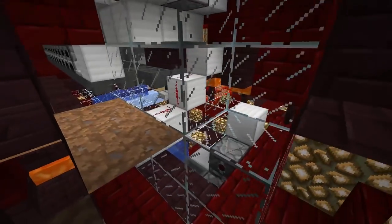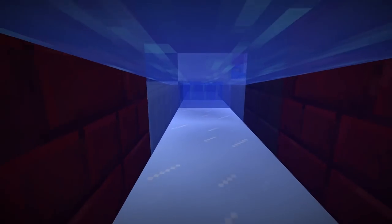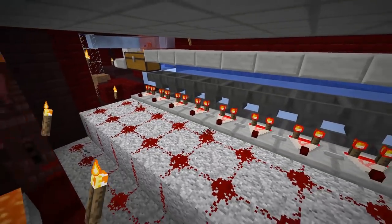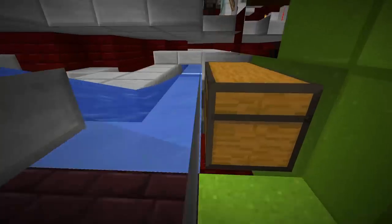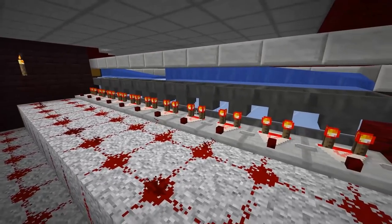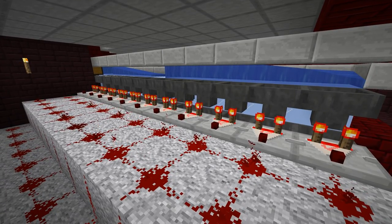Down below, we have the bulk storage system, which has a more traditional sorting system behind it. And that's the one we're going to be focusing on today. All of this can come out, because we're not going to use a traditional sorting system — the drones are going to do our sorting for us. So let's rip it out.